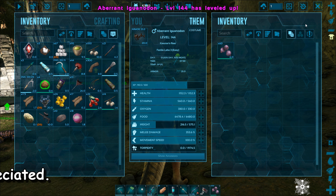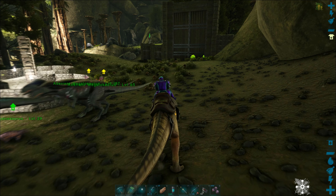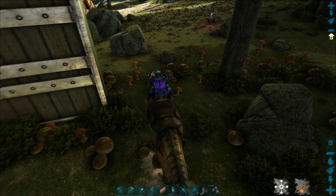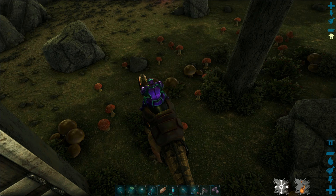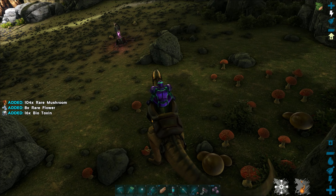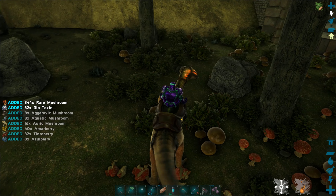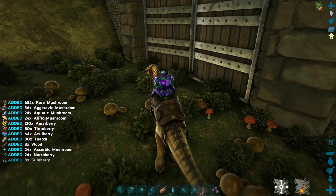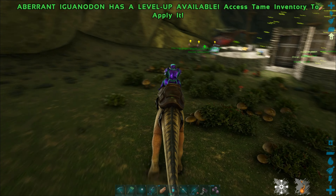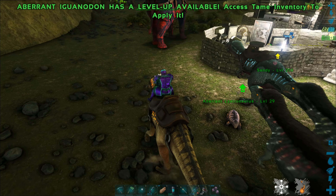My goal is to make one hazmat suit, then get down there and get some red gems, and then come back and make a bunch more. I don't need red gems for the hazmat suit — I just want to go into the radiation zone, get some stuff, see what it looks like, and show you guys. We're going to do that in the next episode. I'll get this hazmat suit going, have the whole suit ready, and head down there with a couple of megalosauruses.